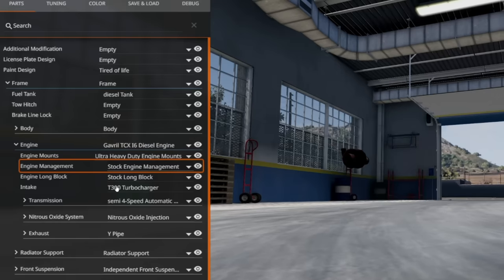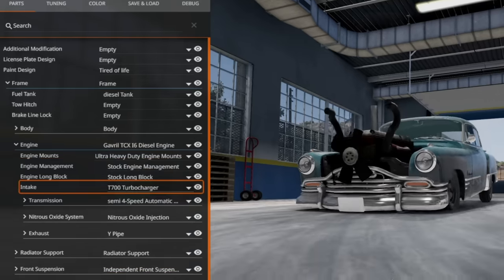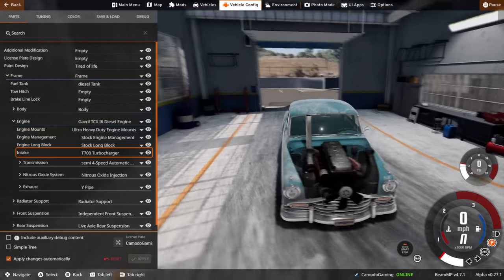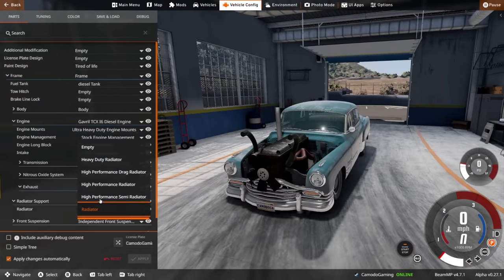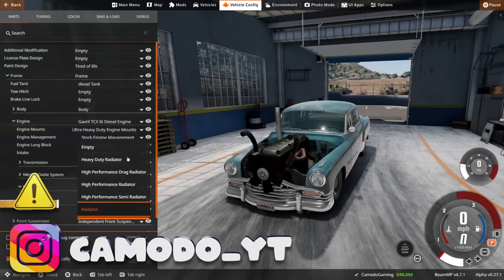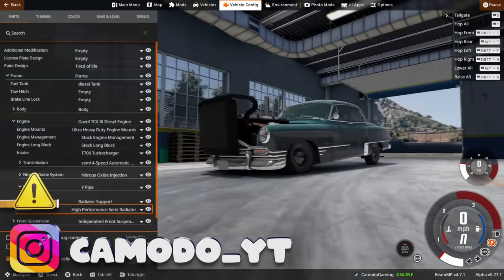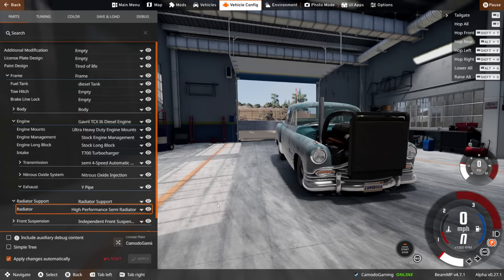Is there anything else we can upgrade? We can put a bigger turbocharger — a T-700. This thing looks mean. I think the hoses are supposed to connect to some sort of radiator, but we don't have that right now. There is a high-performance drag and semi-radiator — let's put that on. Oh, there we go! Now it's hooked up. That looks great. I don't think there's much protection for it, but perfect.